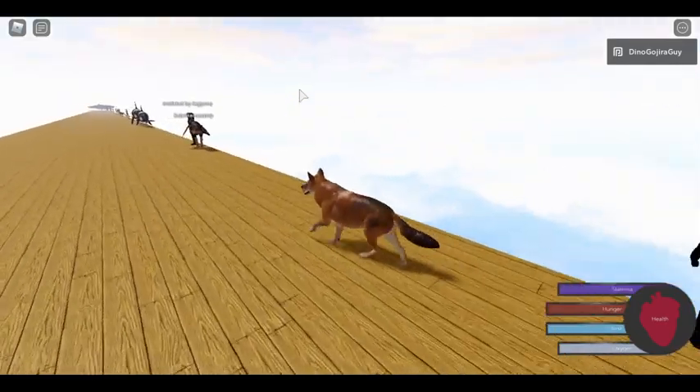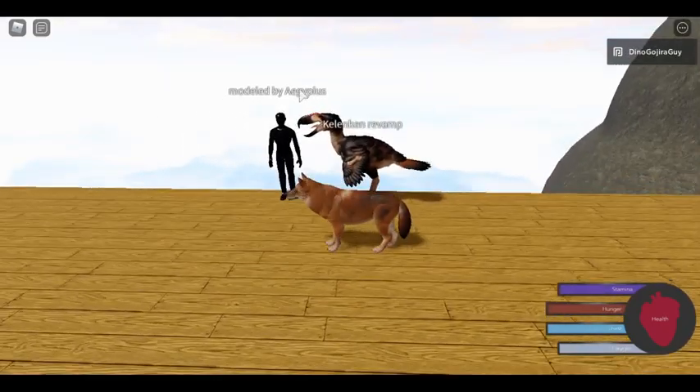Next up we have the calican remodel by our modeler AJ.